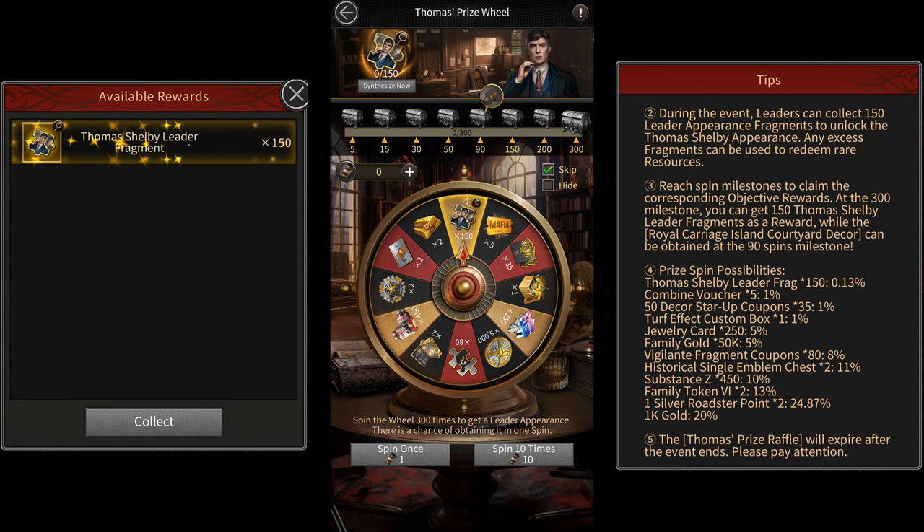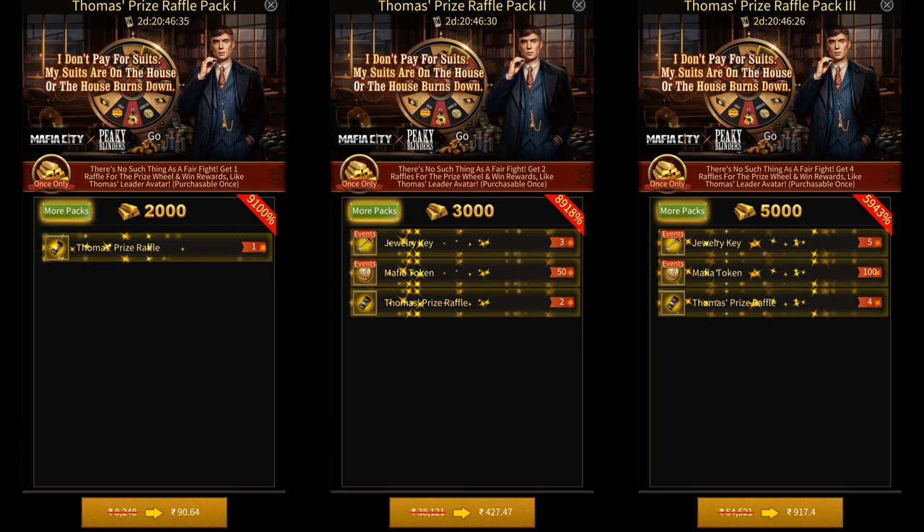Each spin requires one raffle ticket, which you can get from packs. There are 6 tiers of packs that you can buy during this event. The $1 tier gives you one raffle, the $5 tier gives you two raffles, and the $10 tier gives you four raffles. These tiers can only be bought once each.